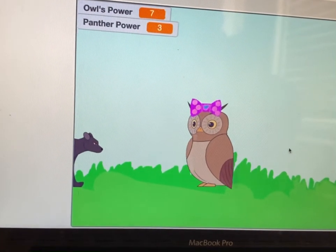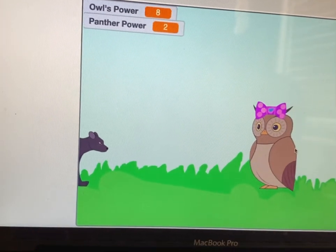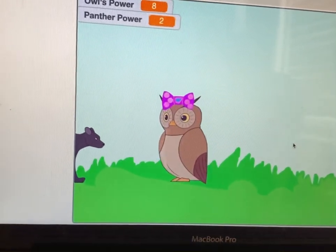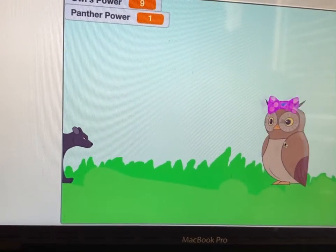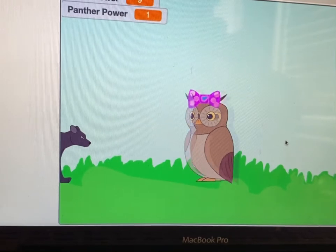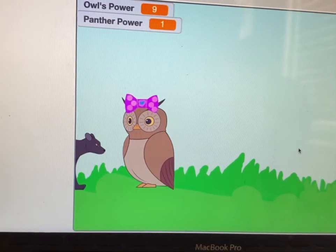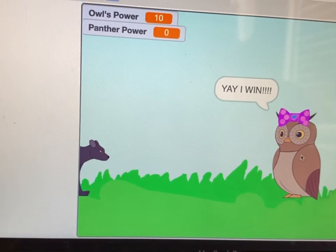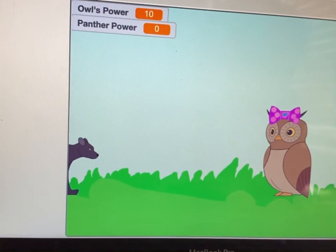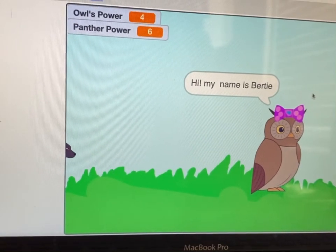Okay, the panther's power is going to three. If you want the owl to go faster, just hold the space button the whole time. Okay, now it's just right at one — go on, go! See, it says 'Yay, I win!' if the owl wins, and we can start the game all over again. It starts with the introduction — I don't know why the introduction is so long.